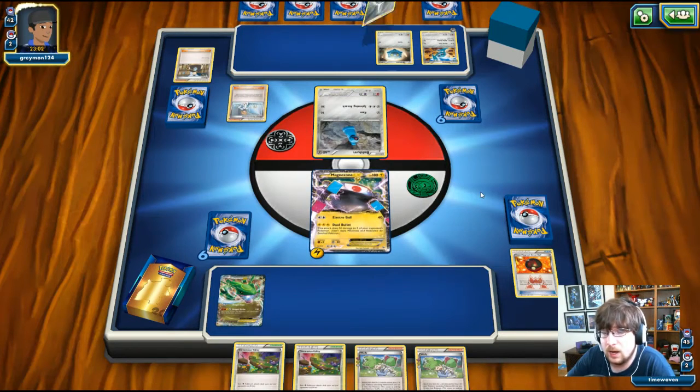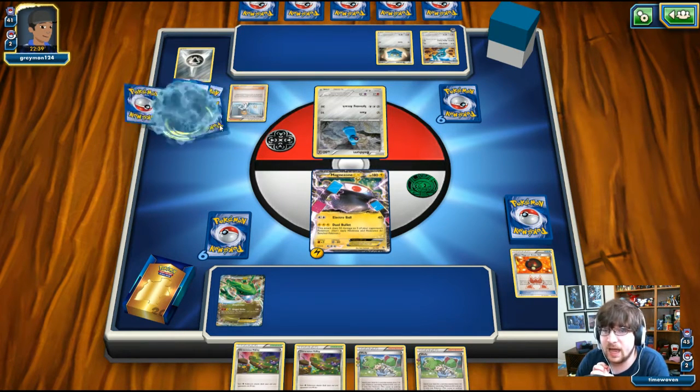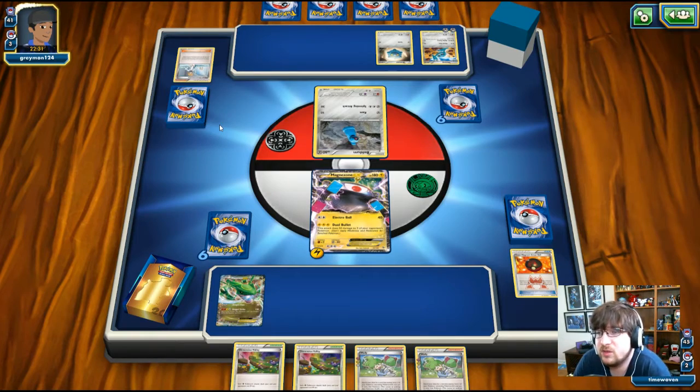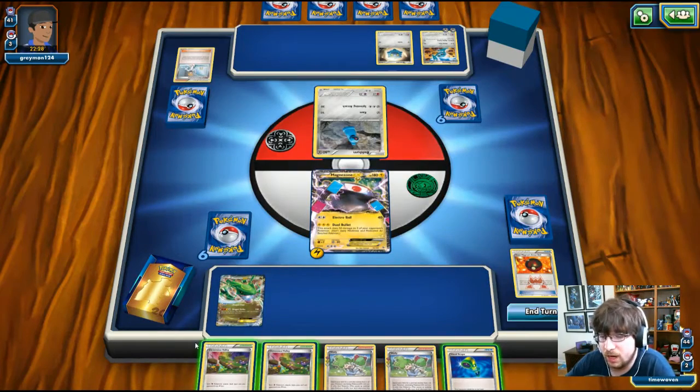He plays Misty's Determination — discard a card and grab from the top eight cards of the deck. I don't really like Misty's Determination; Giovanni Scheme and Skyla are much better cards. He grabs another Steel Energy onto the Metang. I'm not fooled — I saw a Lugia EX in that hand, and sure enough, there it is. He also has another Tirano and Teammates in hand.